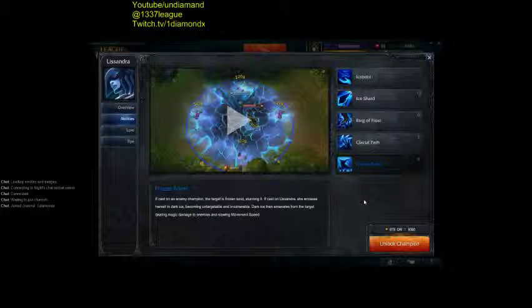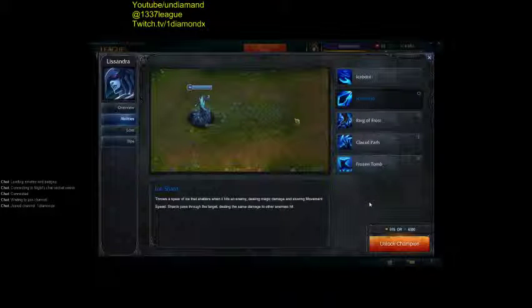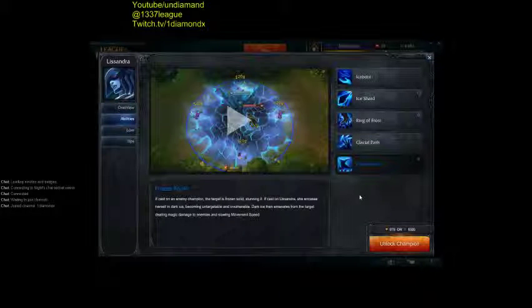If you play Lissandra with Death Cap, Ability Power, and Hourglass — very, very powerful champion. To play against Lissandra, you have to avoid the Ice Shards absolutely. Step side to side. Stay away from her, give her some distance, unless you can burst her down. Remember you're going to have to go through the Frozen Tomb and the Hourglass to kill her. Try to kill her last or kill her first — surprise her, stun her, kill her first. Good luck, have fun.